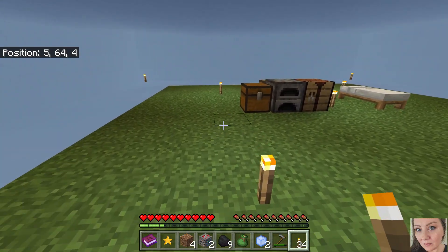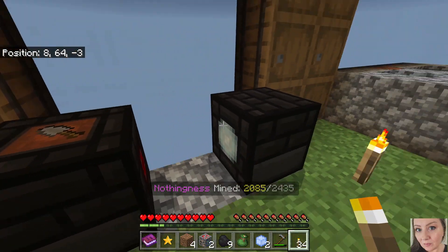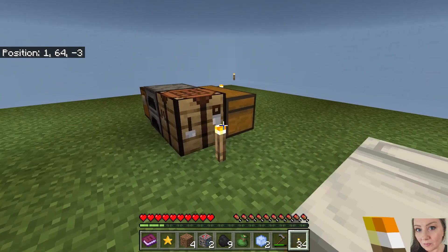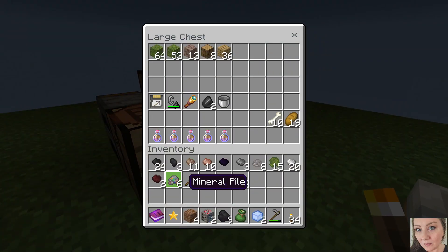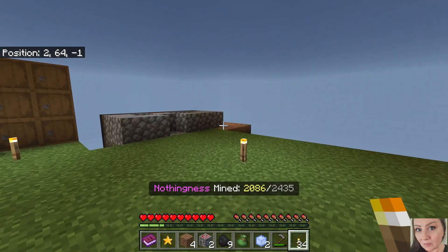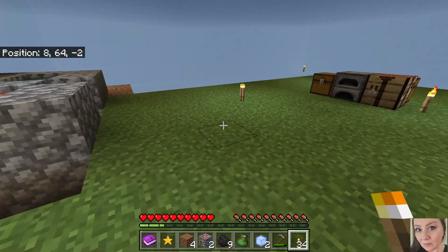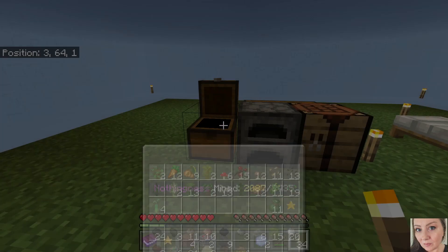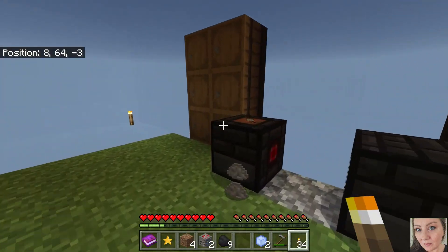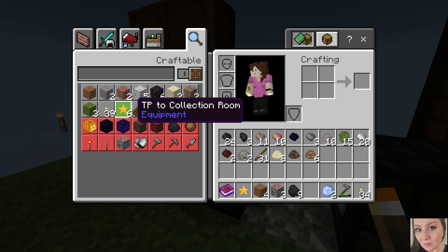I've got the trowel on there - it's giving me a little bit of everything, honestly. I thought about doing the rocks but when I did that I made the pickaxe upgrade. The pickaxe upgrade wasn't giving me the minerals and I really needed the minerals, so I put that away and tried the trowel. The trowel seems to be giving me what I need for the mineral piles.